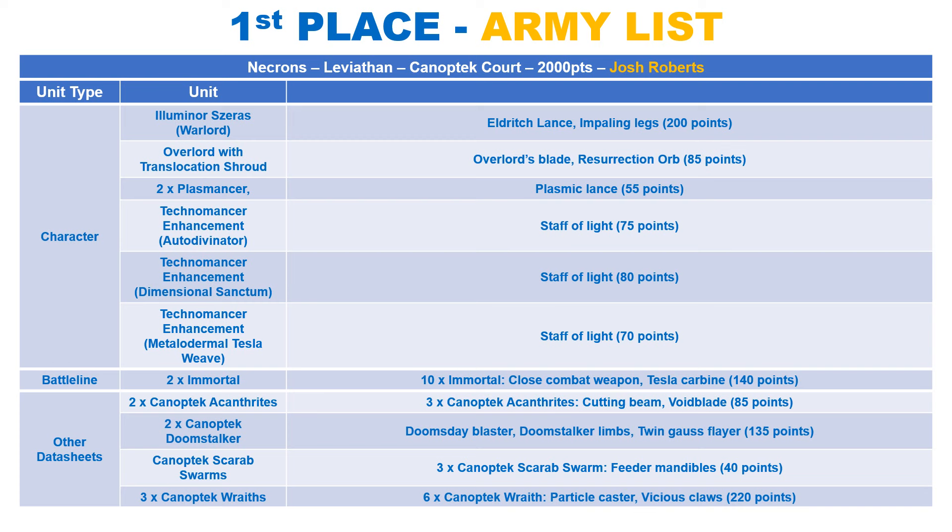We have 2 Plasmancers to lead the Immortals as a major part of the combo. They have the standard Cryptek profile of Movement 5, Toughness 4, a 4+ save and 4 wounds. They have a Mortal Wound ability where you choose an enemy unit within 18 inches and roll 4D6 — for every 4+ they take a Mortal Wound. The main reason they are included is because they give the unit they are leading critical hits on a 5+. This synergises very well with the Teslas, which make 4 shots at 24 inches, hitting on 3s at strength 5 and 1 damage.